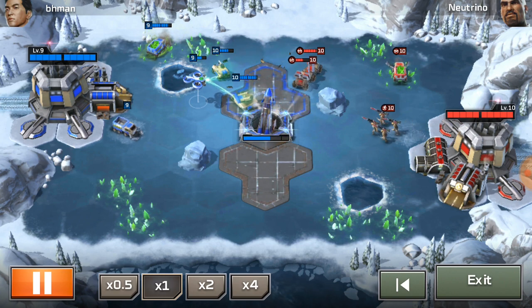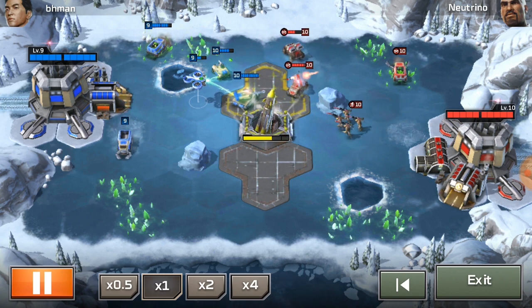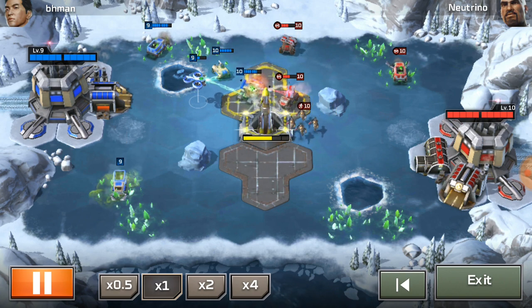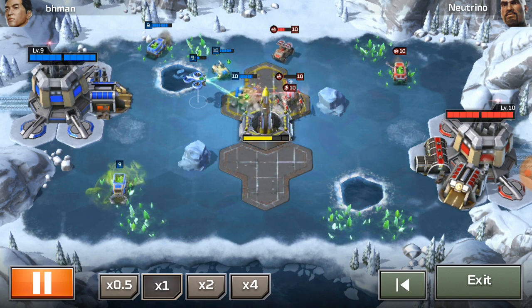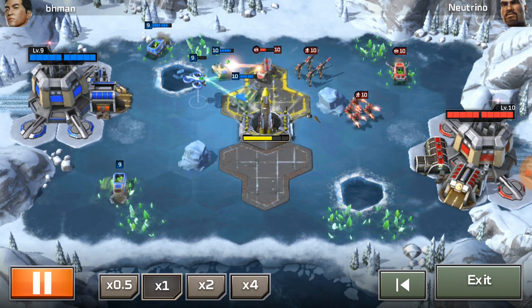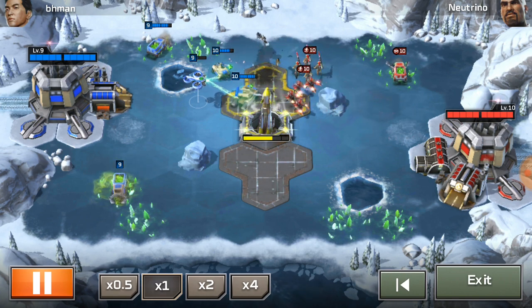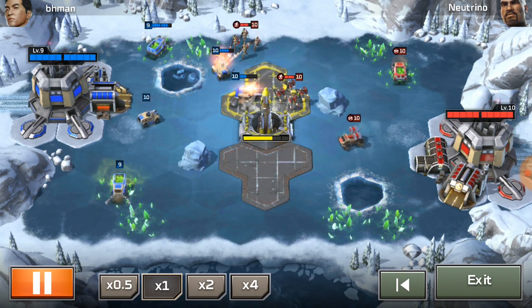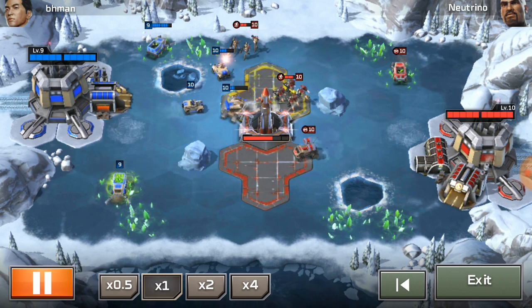BH Man looks like he's in a pretty good position because that Predator is not going down easily, especially with Dr. Liang's healing drone doing a lot of healing. There's actually a double harvester coming out from BH Man — he's got his opponent tied up on the top, and his opponent doesn't think there's actually a double harvester going on right now.